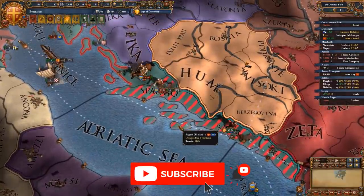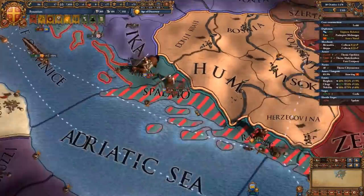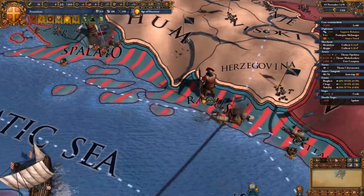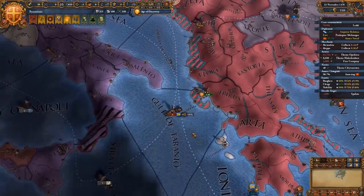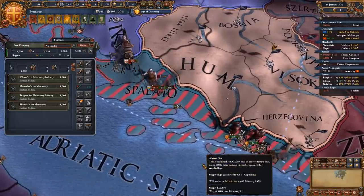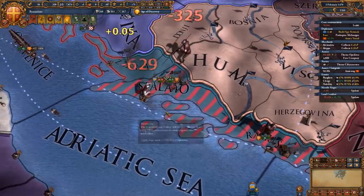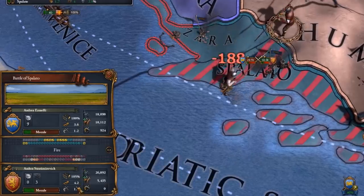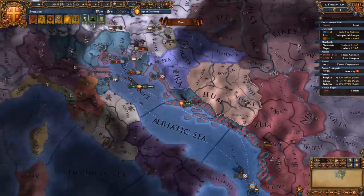Venice has a bigger army so I need to be careful. I have slightly fewer troops but my troops have Roman heritage behind them. I'm waiting for them to siege down a bit more, then pushing in at full morale — and I just finished the Corfu siege so I can bring those troops back into the fight. Everything or nothing. Their morale is 3.6 and ours is 4.2, so we should be okay. And we won that — beautiful!